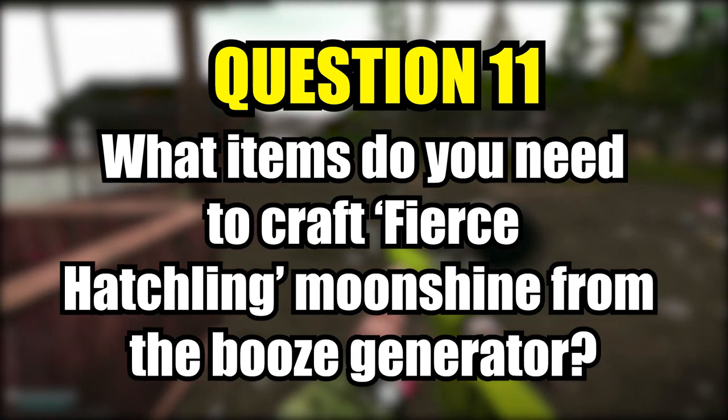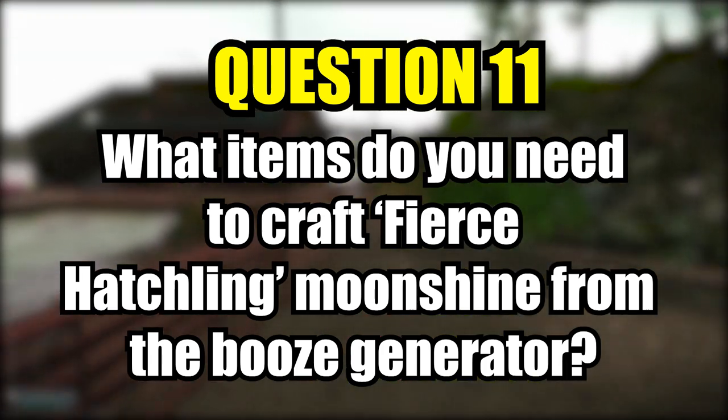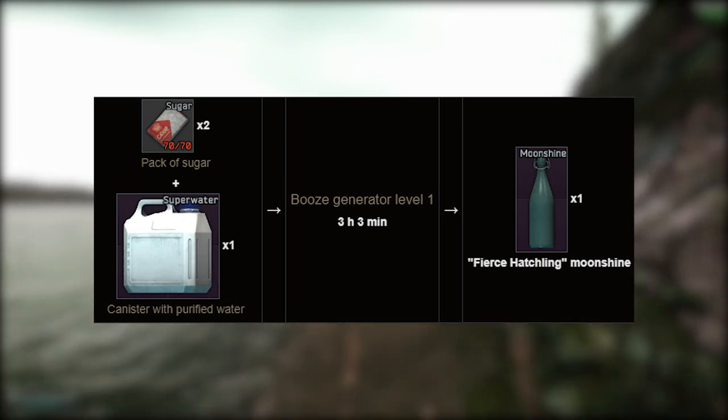Question eleven. What items are needed to craft fierce hatchling moonshine in the booze generator? You're going to be needing two packs of sugar and a super water.